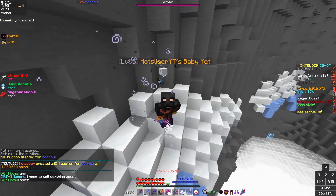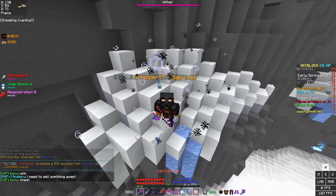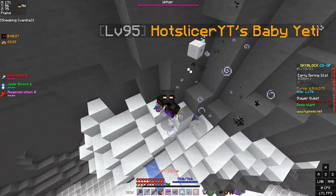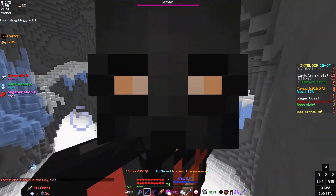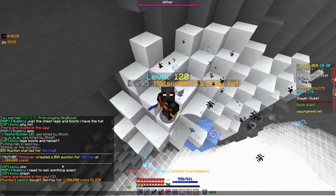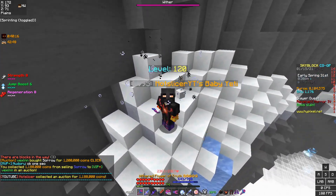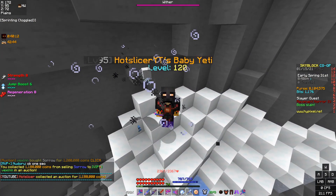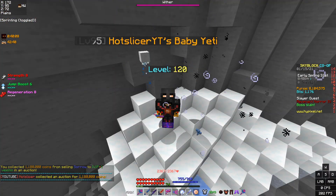That was the fourth money-making method. Obviously this one has very, very high requirements, but if you can afford to do it, just sit here and farm these guys. I'm not sure if they take magic damage — if they do, maybe a Hyperion would work. The Sorrow instantly sold — I could have put it even higher. Just from this quick video I've already made 2 million coins by doing literally nothing. Look at how overpowered this is.